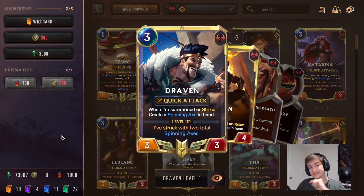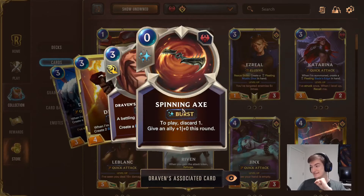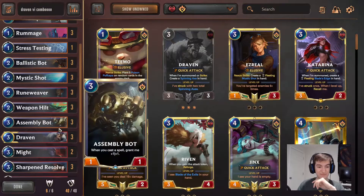The reason why we're running Draven in this deck is because Draven's Axes count for Augment. They will give Augmented units plus 1 attack. So an Axe basically gives a Ballistic Bot plus 2 attack.